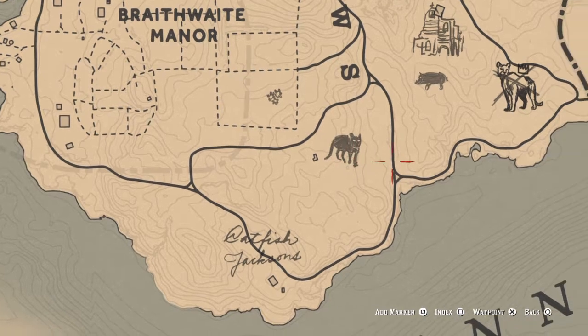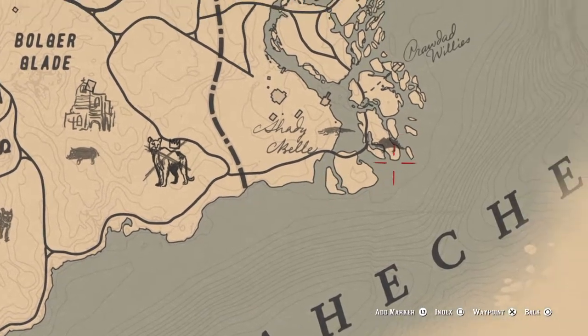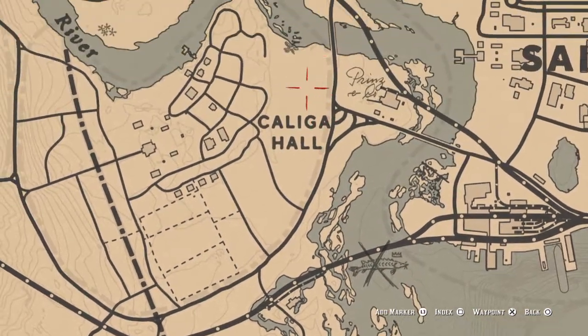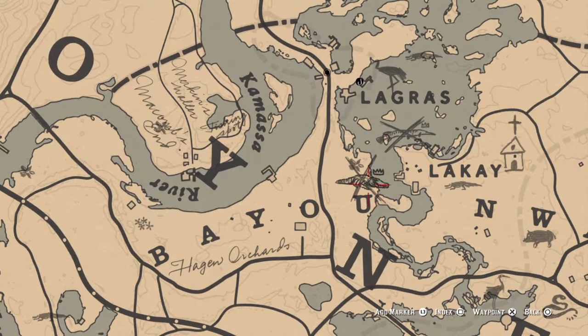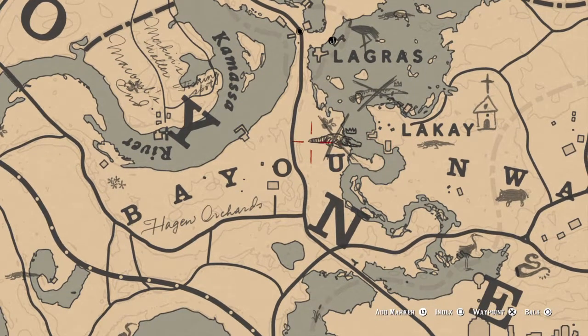Here's the legendary panther — he will not unlock until you complete all 10 of the master hunter challenges. The legendary lake sturgeon is right there. I had a lot of trouble getting the legendary alligator to spawn; a lot of people said it unlocks at chapter four but I didn't get it until chapter six. That's exactly where it is.